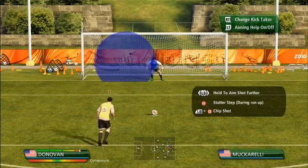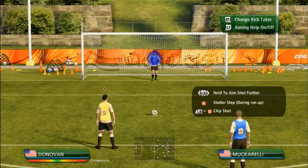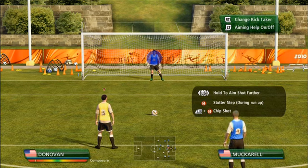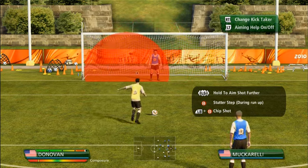Every player in the game will have a value in the database that indicates his composure, so it'll be a different experience depending on who you're taking the kick with. It will also vary depending on the importance of the kick. It's a lot easier to take a kick if you're 7-0 up and looking to go 8-0 up than it is to take the potentially World Cup winning penalty. So that is also factored in.